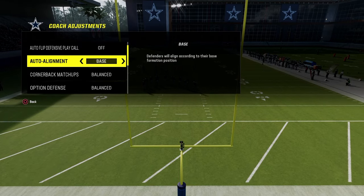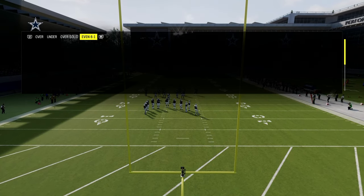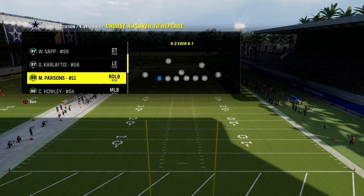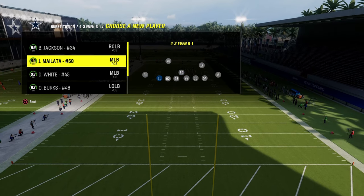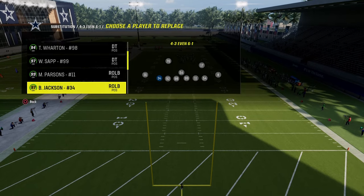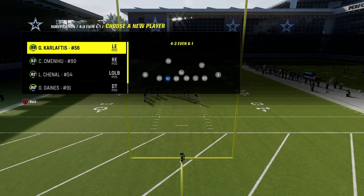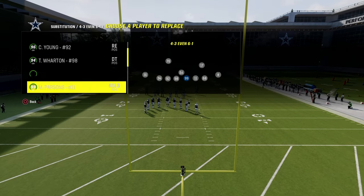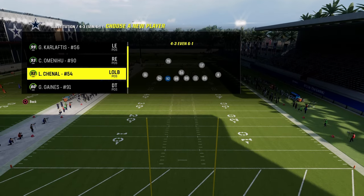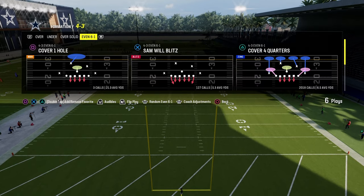For the coaching adjustments in the 4-3 even, we're just going to put our auto alignment on base option, defense on conservative, and zone coverage on default. The trick that makes this defense super good is having super fast players on your defensive line, so we're subbing in the fastest guys we possibly can.